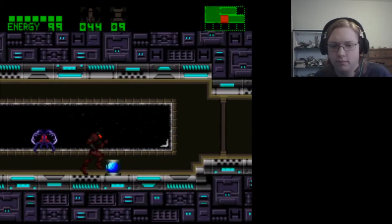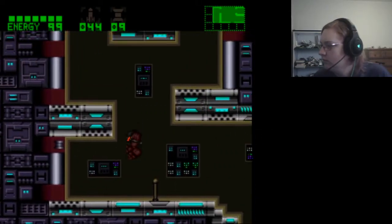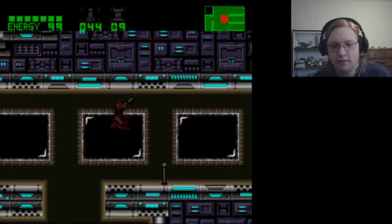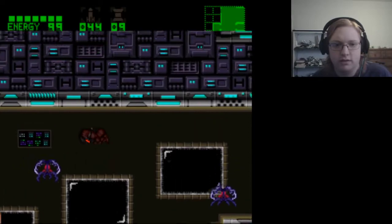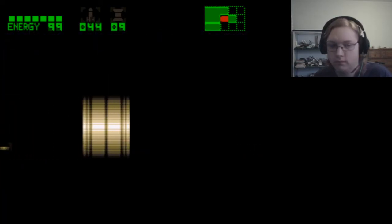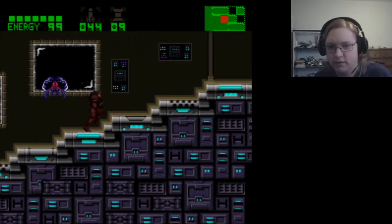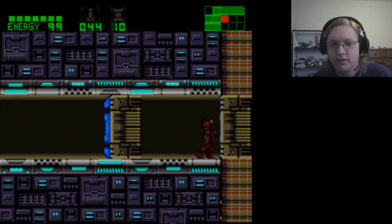That's a power bomb. Wait, hold on — different suits increase the fill rate? I can't check the map. I went through here, I didn't want to go through here — I did not know that. There should be a purple door, right? Yeah — well I have purple unlocked so let's see where this leads.